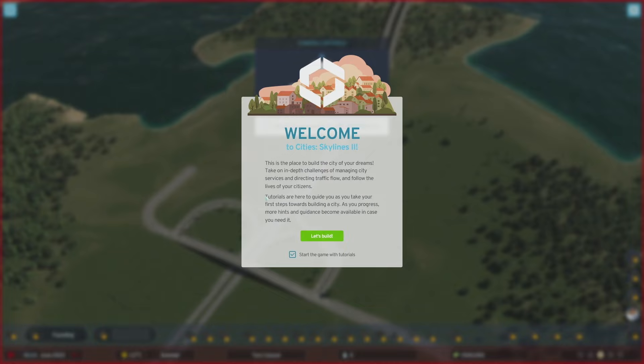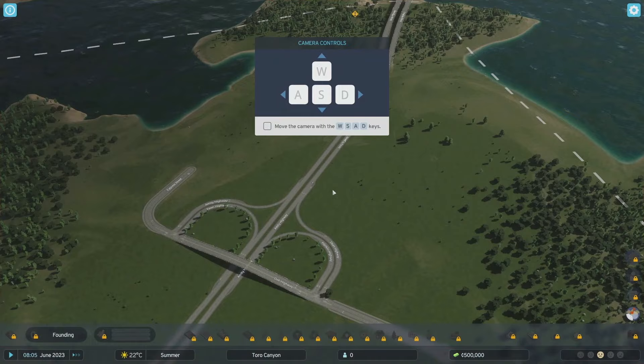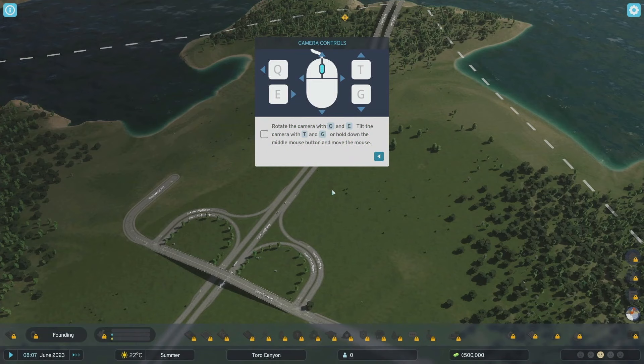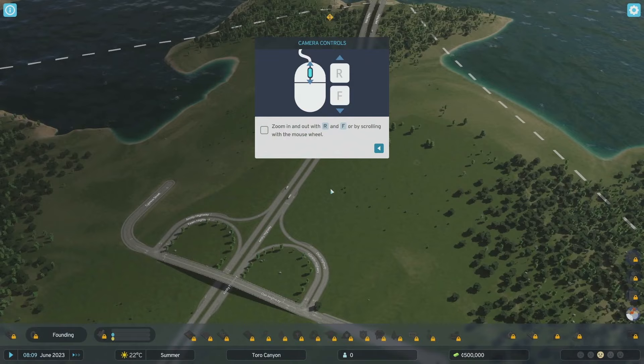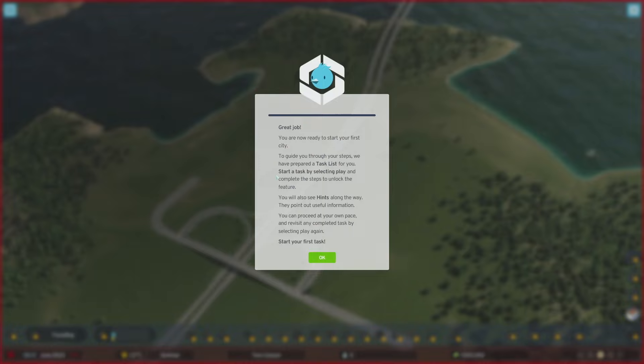Welcome to Cities Skylines 2 - this is a place to build the city of your dreams. Take on in-depth challenges, manage city services, direct traffic flow, and follow the lives of your citizens. Tutorials are here to guide you as you take your first steps towards building a city. Camera controls: WASD to move, Q and T for rotation, R and F to zoom.